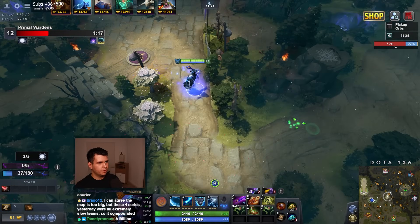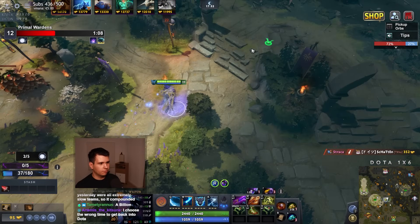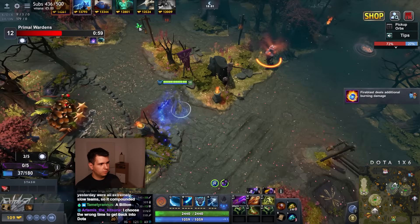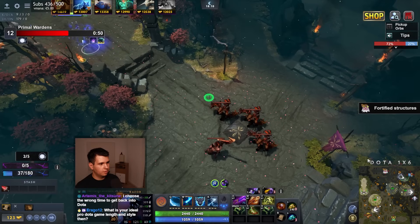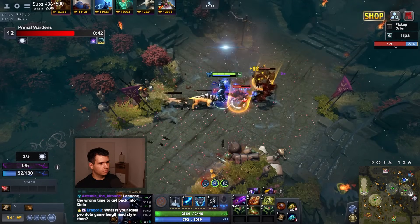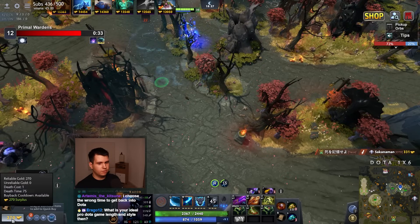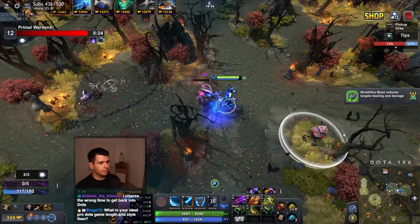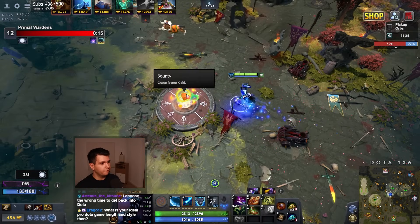Bristleback is still just a nightmare. We probably need some healing to deal with him. Our side of the map is just generally terrible for us — those two heroes are tough. There's a Sven and a Wraith King. Silver Edge is down. Now I need some lifesteal if I want to fight against the Bristleback. I'm itemizing a lot for the Bristleback, but I need to plan for the late game. Bristleback is number one in net worth and I've died to him too often.